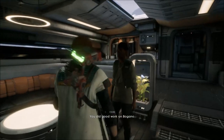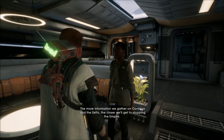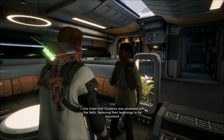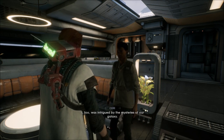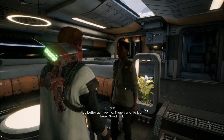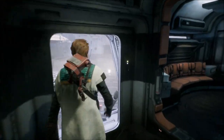Character dialogue: 'You did good work on Bogano. The more information we gather on Cordova and the Zeffo, the closer we'll get to stopping the Empire. I only knew that Cordova was obsessed with the Zeffo, believing their teachings to be important. I too was intrigued by the mysteries of our galaxy. You better get moving — there's a lot to learn here. Good luck.'